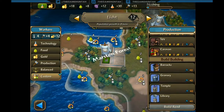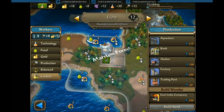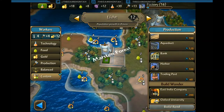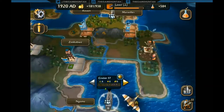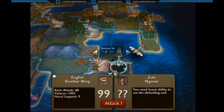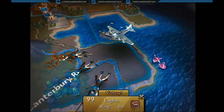We got everything under control so far. With England and Churchill, the game was extremely easy — if you get a chance to reach flight first and get those fighters going, they're really nasty. Now they move an extra tile and do extra damage. Look at this bomber killing those riflemen — that's not even a fight.